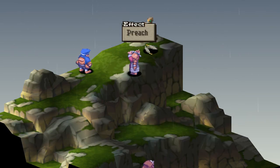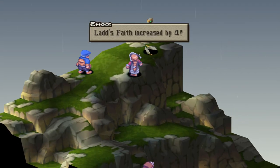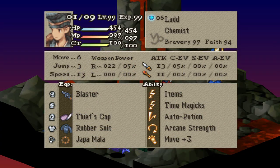Just raise faith higher as they will do more damage with magic guns. Don't go above 94 as your character will leave the party unless it's Ramza. Equip the magic gun of your choice — blaster is best — then thief's hat if you're male, ribbon if you're female, then rubber suit or black garb, and lastly japa mala.